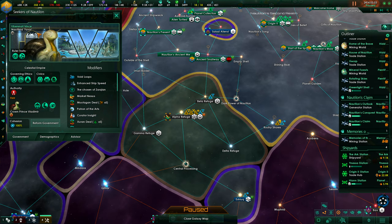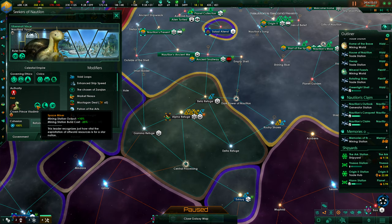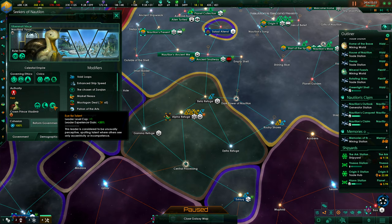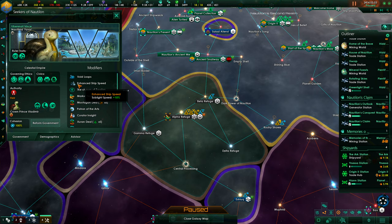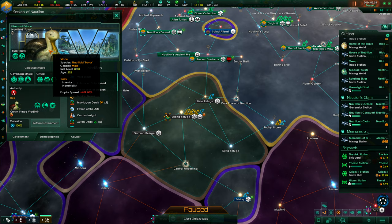Let's have a look at the leader. Skill 8 out of 10 — pretty good. Investor with Trade Value and Industrialist with Monthly Minerals Bonus, that helps. The Air Crown Prince Vladimir is a Space Miner — that doesn't help at this stage anymore. Recruiter doesn't help us being pacifist. Eye for Talent — well, that is good, definitely. The Air is already at age 121. Wins the Ubersnail. The North Elite Favors is age 202 right now — which is a lot.